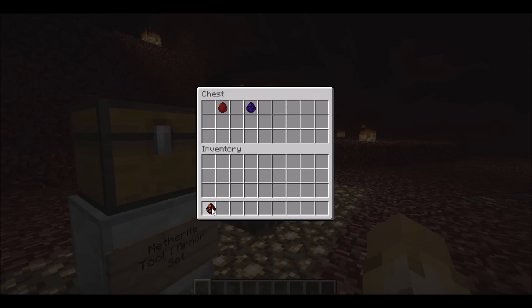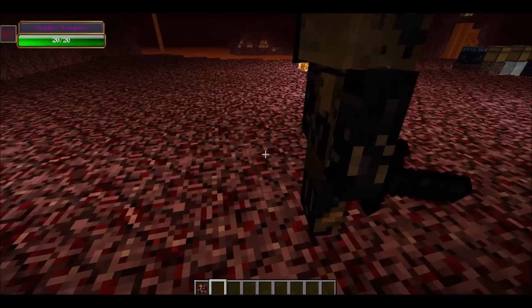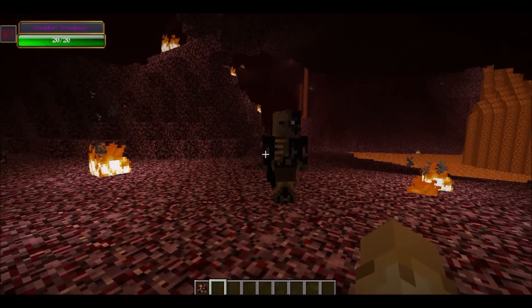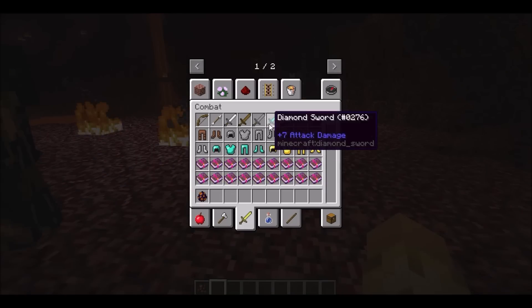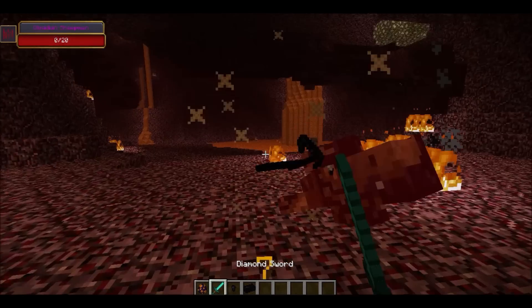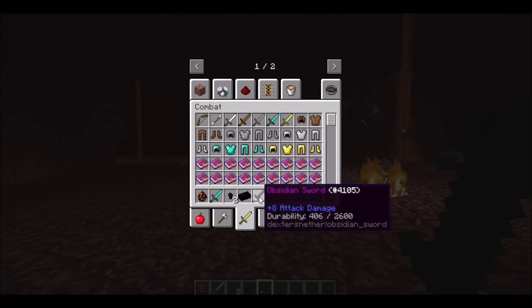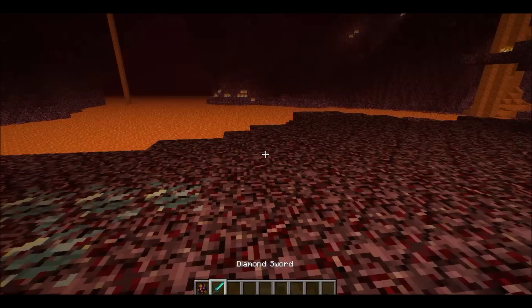We have the obsidian sheep mob. These guys will naturally spawn in the nether, kind of in a slightly bigger group than the pigmen. They're a little bit rarer too. They wield obsidian swords, so they're pretty dangerous, and they'll give you slowness if they smack you. Look out for them — they're non-hostile until you hit them, just like the pigmen. If we kill this guy, you can see that he will drop obsidian nuggets. And on occasion, he'll also sometimes drop his weapon if you're really lucky. As you can see, he dropped one obsidian sword — it's pretty damaged, but you can get quite a bit of use out of it, especially if you repair it.